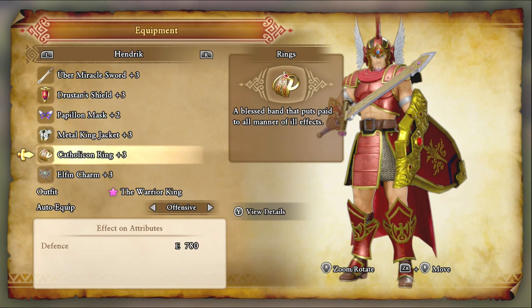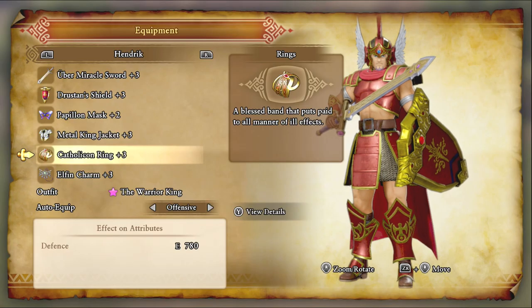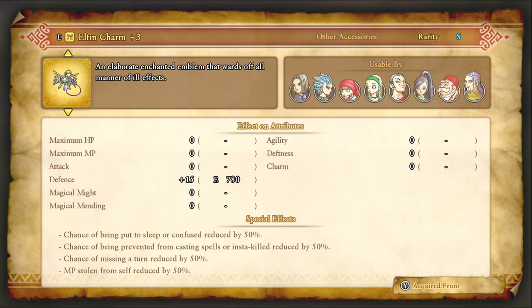Obviously, Cathalcon Ring and Elfin Charm are the two that pair well together. With Cathalcon Ring and Elfin Charm, you get 100% miss-a-turn resistance — you know, those stupid war cry abilities that enemies try to use to make you lose a couple turns. Yeah, those suck. You don't want your tank getting knocked down.